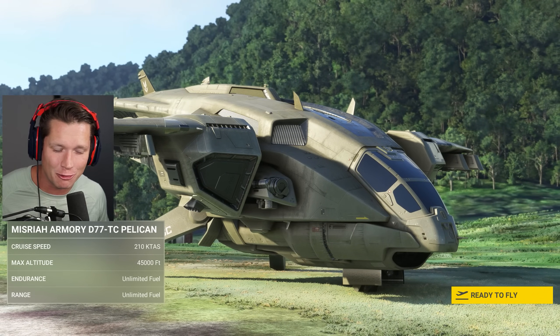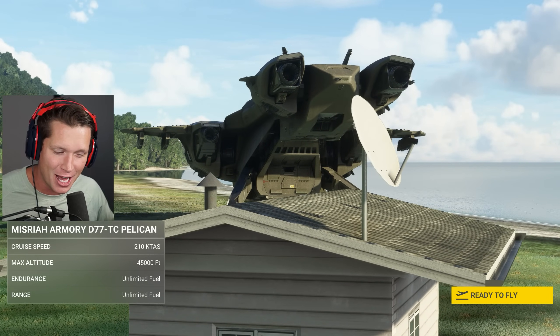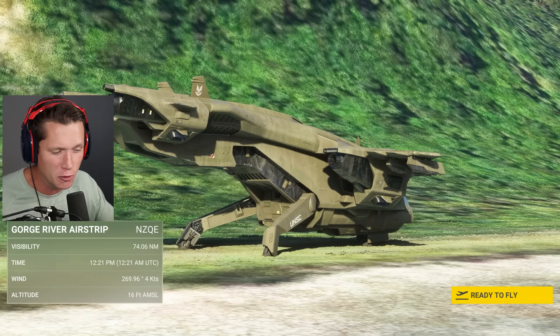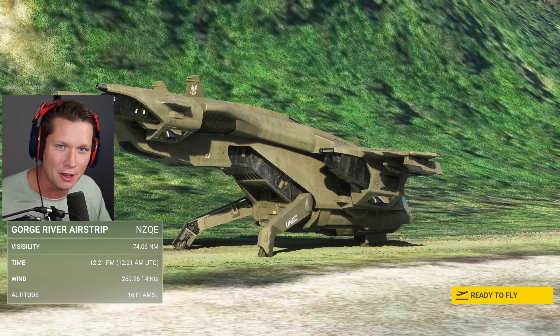Every day is a beautiful day to fly, especially when you have a Pelican from Halo, baby. This is Master Chief's plane. What's up guys? Welcome back to Microsoft Flight Simulator. This is a brand new free DLC that just dropped, and today we're going to check out the Pelican.